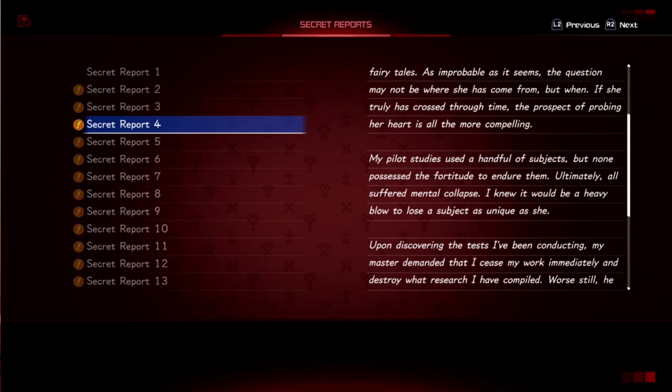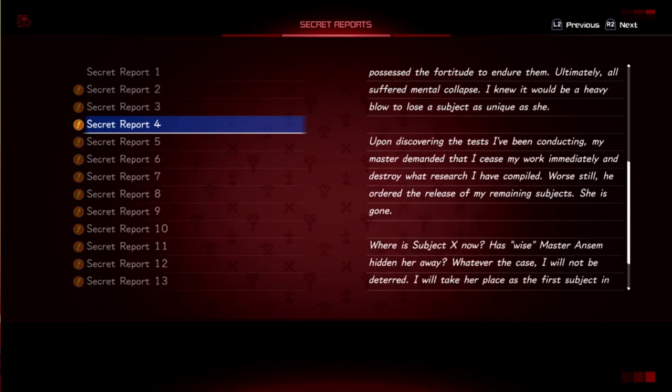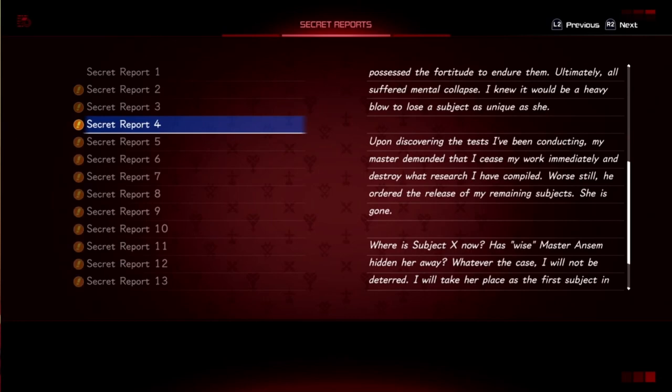Experiments of the Heart, excerpt 2: 'Subject's memories have not returned but fragments can be gleaned — evoking a world like one out of fairy tales. The question may not be where she has come from but when. If she truly has crossed through time, the prospect of probing her heart is all the more compelling. My pilot studies used a handful of subjects but none possessed the fortitude to endure them — ultimately all suffered mental collapse. Upon discovering the tests I have been conducting, my master demanded I cease my work immediately and destroy my research. She is gone. I will take her place as the first subject in the grand experiment to come.' So that's basically like Kingdom Hearts 2 — Ansem was like 'shut it down' and Xehanort just said 'screw you, I'm gonna do it anyway.'